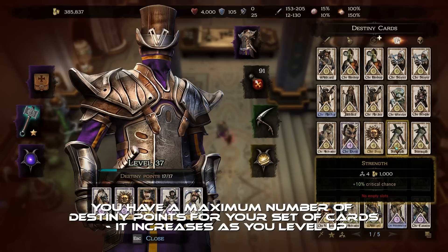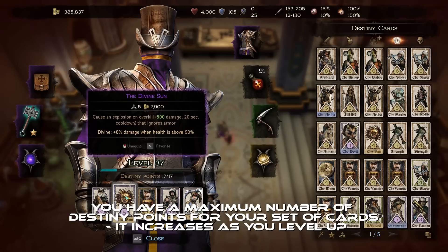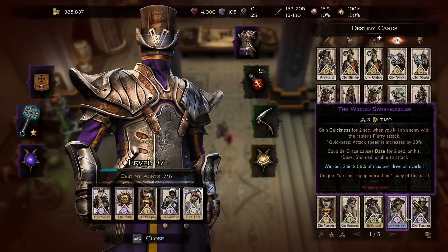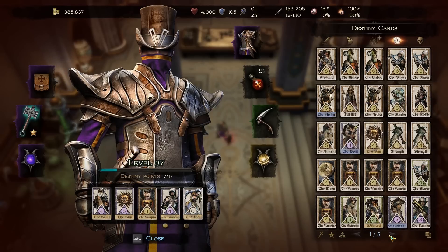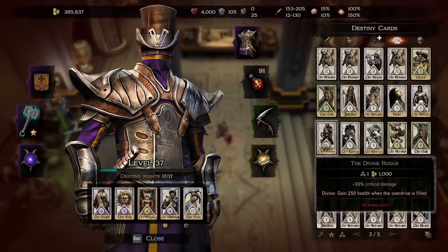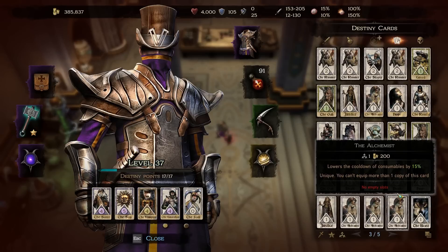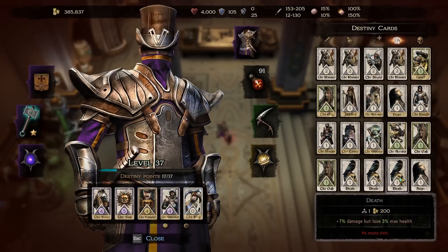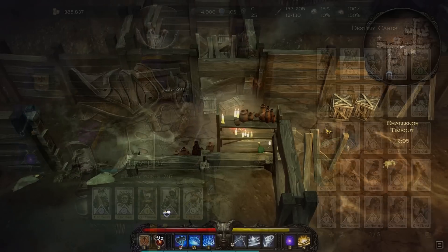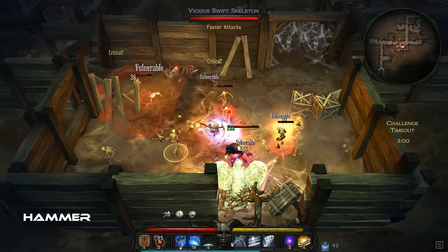The last part of character customization is the destiny card system that acts a bit like the passive tree in Path of Exile. You can equip up to five of these cards and they can provide passive bonuses to different stats like movespeed, health or crit chance. But there are also cards that provide triggered effects like explosions when you get hit, ice novas on crit or health recovery from different triggers. Overall the character customization is pretty well done — of course it hasn't the depth of Path of Exile or Grimdawn, but with all the little parts you can shape Victor to fit the playstyle you like pretty well.